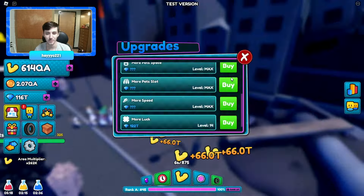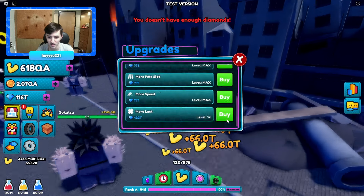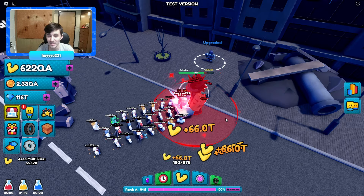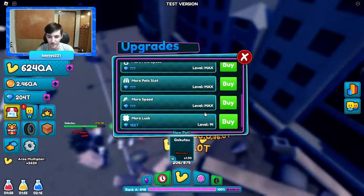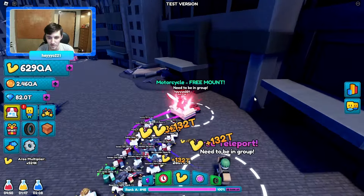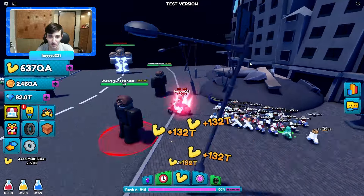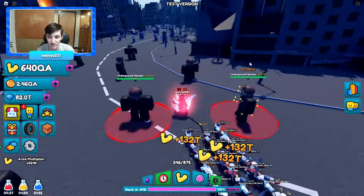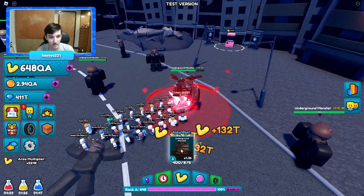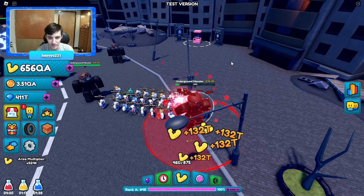We have enough for the next area. The coins, gems, strength, and luck upgrades are all maxed out at 15. Everything is maxed, so now let's go over here — 260k to 524k multiplier, free teleport, and there's a new mount: motorcycle! One QA per open, which isn't awful but I won't do that. No quest here yet since there are no worlds after this.